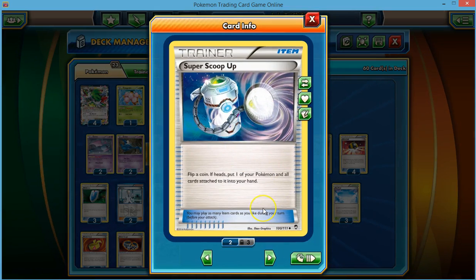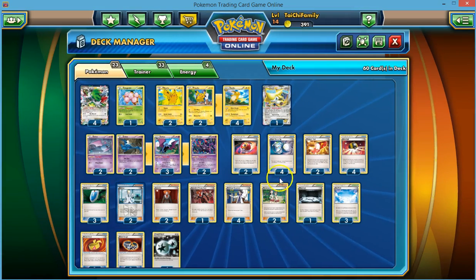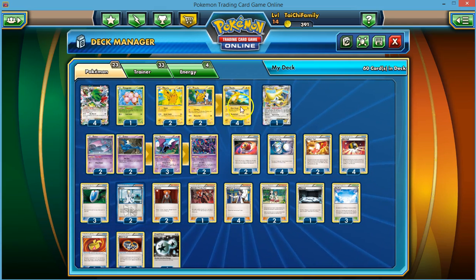We play four Super Scoop Ups — actually I play a Scoop Up Cyclone as my ACE SPEC and then three Super Scoop Ups, but I don't have a Scoop Up Cyclone online so I'm just playing four Super Scoop Ups. Flip a coin; if heads, put one of your Pokémon and all cards attached to it into your hand. This helps us recycle Bats so we can get more and more bites, and it also helps us recycle Shaman so we can pick it up and put it back down to get more cards. In very limited instances you might scoop up Raichu if he's damaged, but generally speaking, I'll explain in a bit why we actually want Raichu to get knocked out.